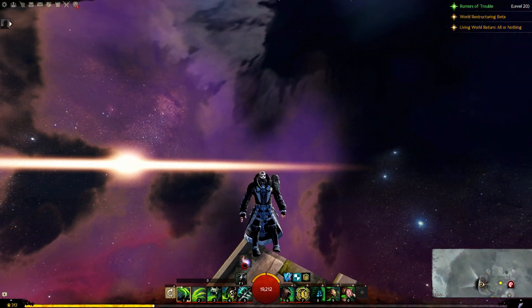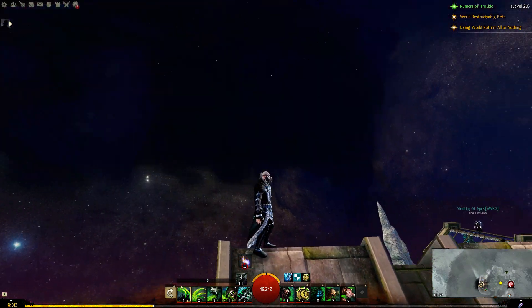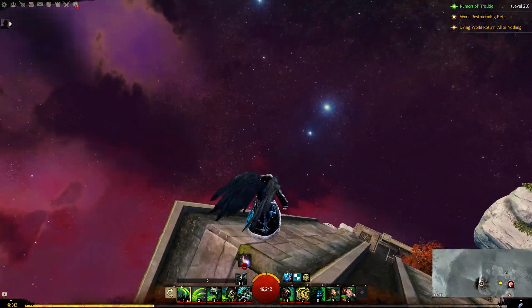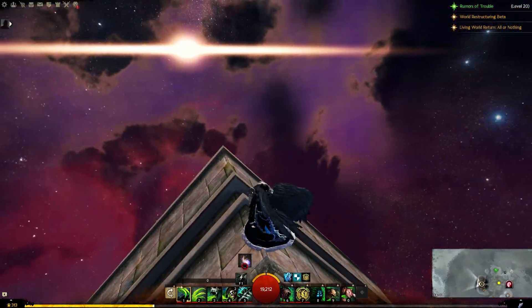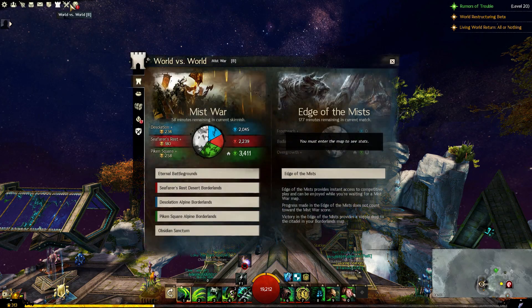I logged into my Necro. Guys, look at my feet — it should be a feet skin, bare feet. Anyway, I wanted to touch a little bit on the WvW Beta, which is not really alliances. It's rather a new tab for world restructuring. Basically in here you do some clicky-clicky and select your WvW Guild, and for now it's the same as before.